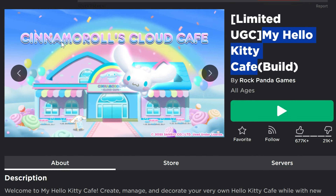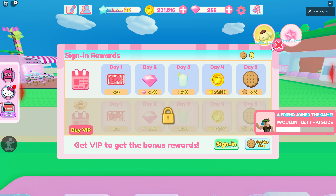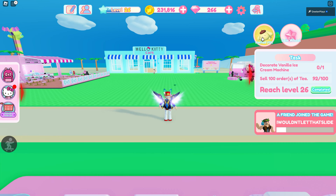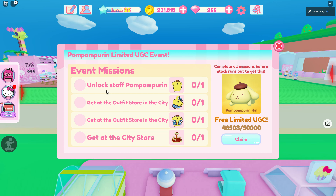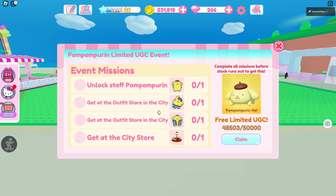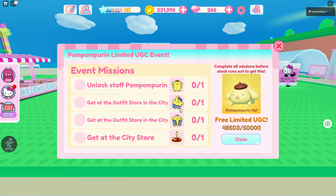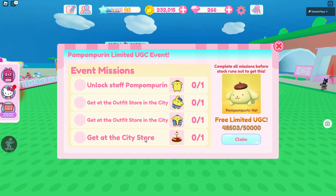The game here is My Hello Kitty Cafe. A lot of you guys have probably played these for free UGC items in the past that weren't limited, but this one says you have to complete a list of tasks. You have to unlock the staff Pom Pom Purin, then get an outfit at the store in the city, another outfit from that city store, and something else from the city store as well.